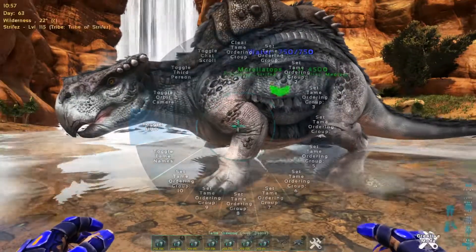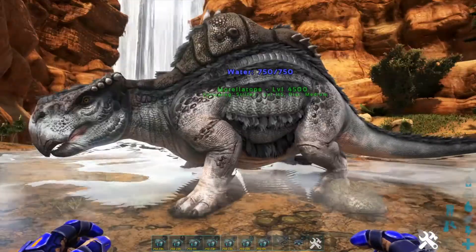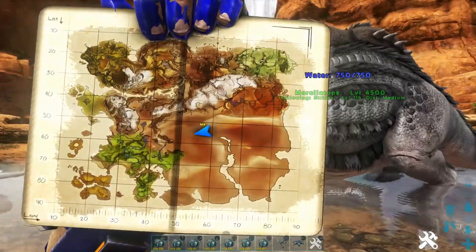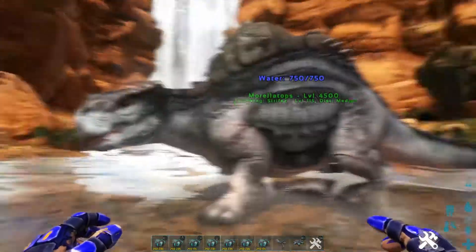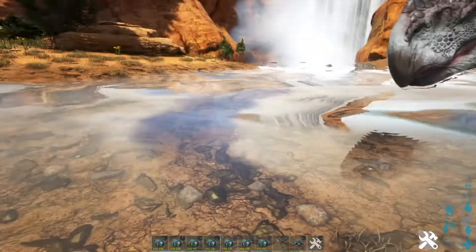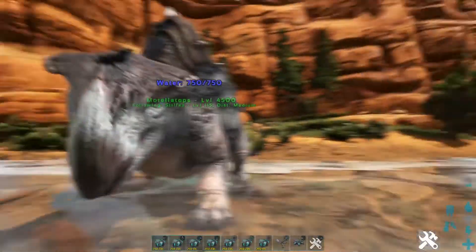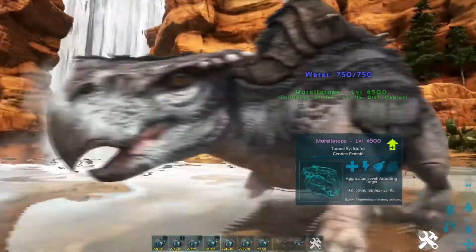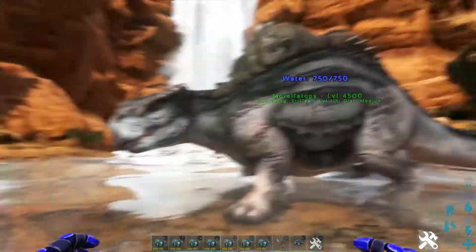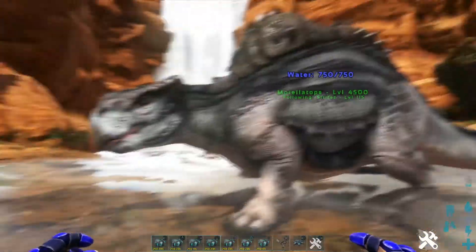So let me turn the HUD back on so you can see what I'm talking about. Let's say you're exploring the Scorched Earth map or the desert on the Ragnarok map — that big desert — and you want to have some water handy but you don't have any water source. This guy is great for it. You get a couple of these and you're set. What's cool is if he runs out of water, you just park him in the water like that. He's full of water right now so he probably won't do it — he'll just start drinking water and filling himself up, so that's how you recharge it.